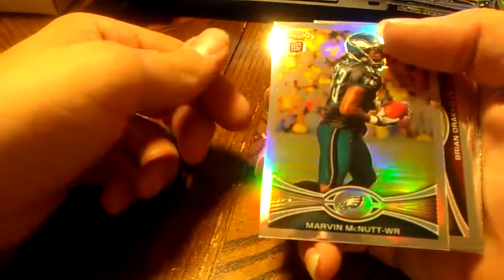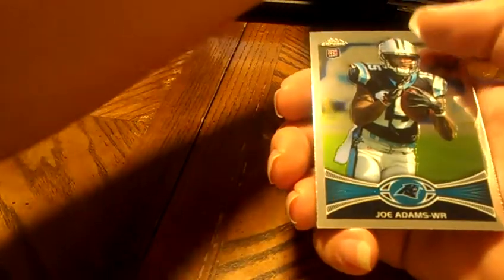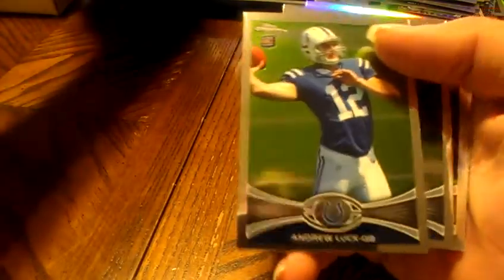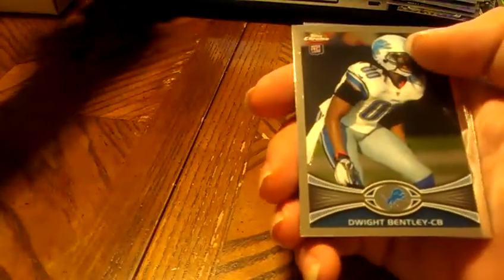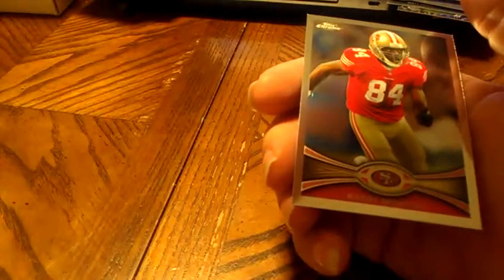Eagles refractor, Marvin McNutt. Ryan Arakpoe. Dre Kirkpatrick rookie for the Bengals. Joe Adams for the Panthers. Ryan Quick insert — mini for the Rams. Mike Williams. Andrew Luck rookie for the Colts. Dwight Bentley for the Lions. Dwayne Bowe refractor for the Chiefs. And a Randy Moss base. So we will see you back with Box 4. Thanks.